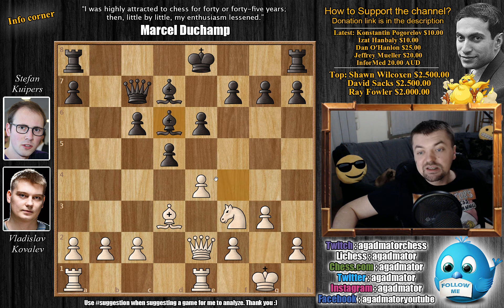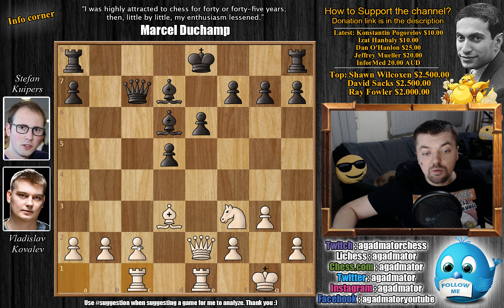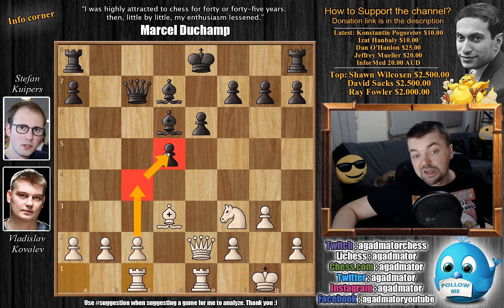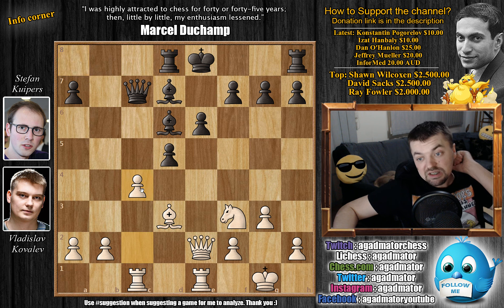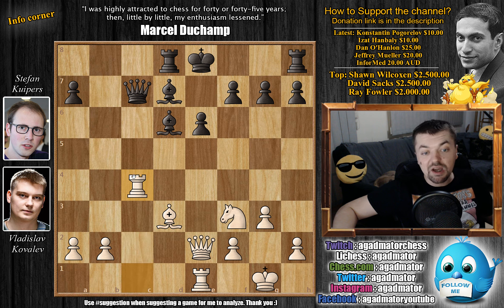Bishop goes back to d6, and now e captures on d5. e5 is also possible, forcing the bishop to move back. But as the black king is still in the center, it does make sense to open lines. c captures on d5 — the pawn is pinned — and now comes rook 8 to c1. White wants to push c4 and bust open the center, also opening the c-file for his rook. Rook to d8; black is still waiting before committing to castling. We have c4 by white, d captures on c4, rook captures on c4 attacking the queen, queen to b6, and now comes knight to e5.